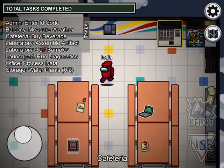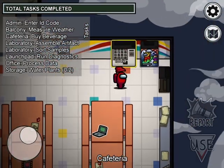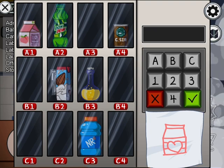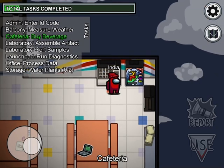All right, hope y'all return from snack break, let's get started. We're gonna start off in the cafeteria — you have to buy this beverage, so there'll be a beverage given to you like this juice. We have to type in the code name and click the check mark, and there you go.